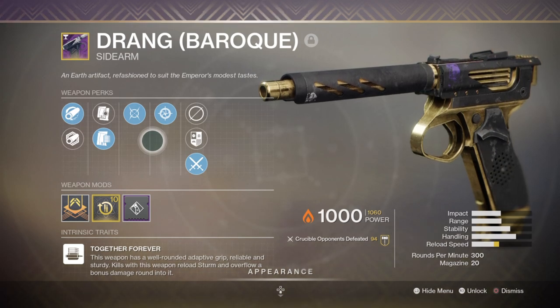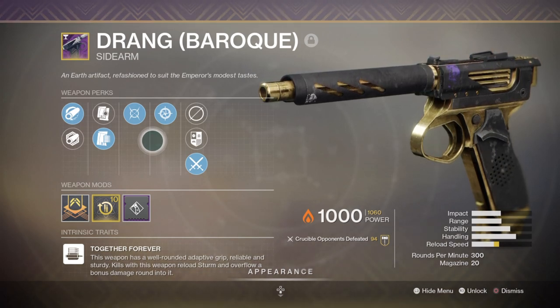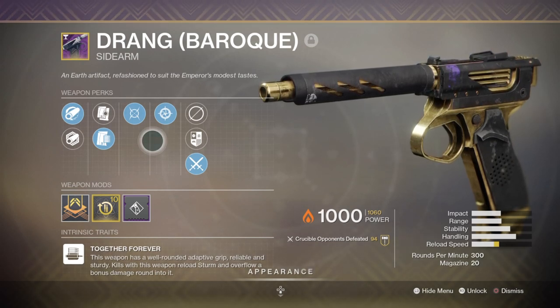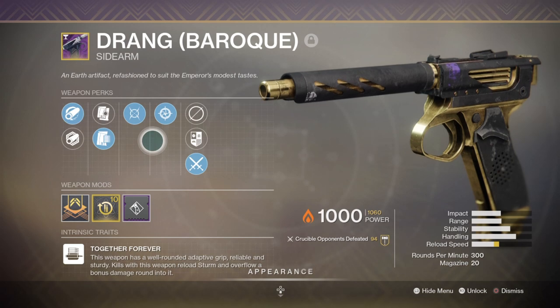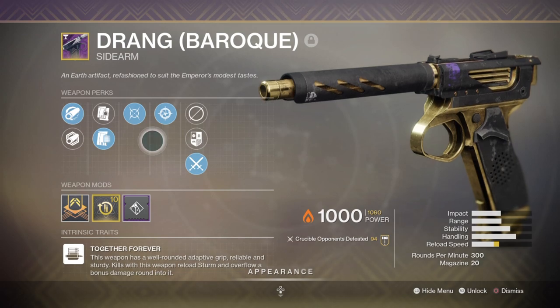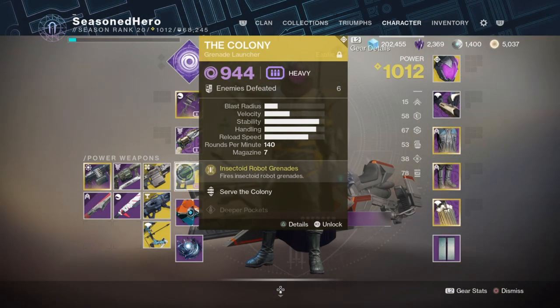You may opt into using sidearms more, which are a little better for close to mid-range engagements as they fire much more quickly. They also don't have explosive rounds built in, so shots are going to be a lot tighter and you're not losing damage either. For heavy, we'll be using the Colony grenade launcher for a simpler approach to getting kills, as we simply won't be relying on it all the time.